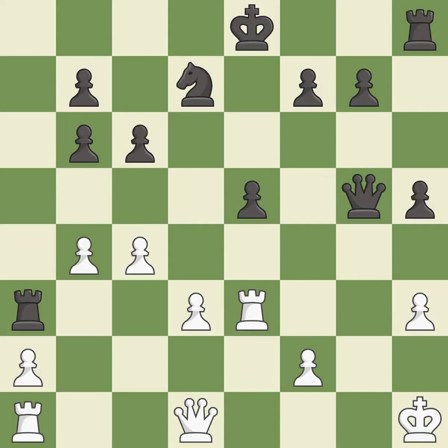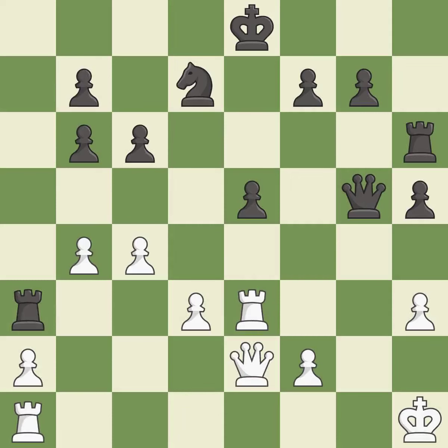Takes back. This develops a rook off its starting square, getting it into the action — it is excellent. This activates a queen by developing it off of its starting square — it is excellent.